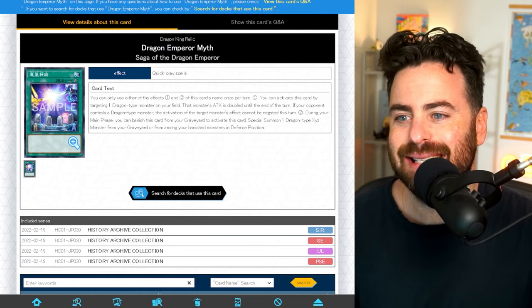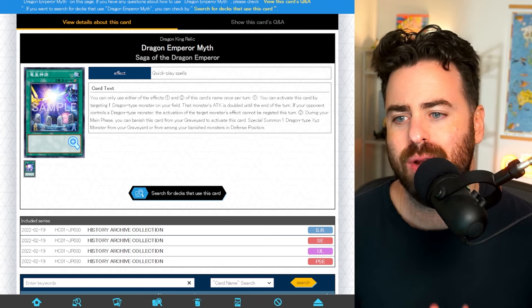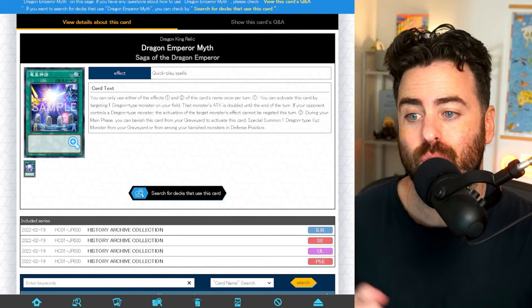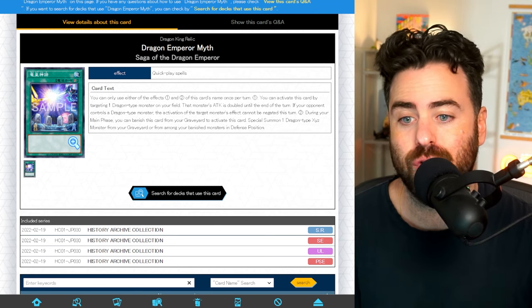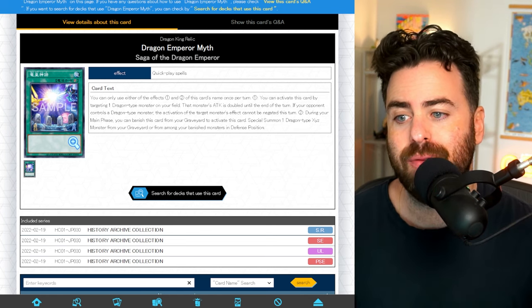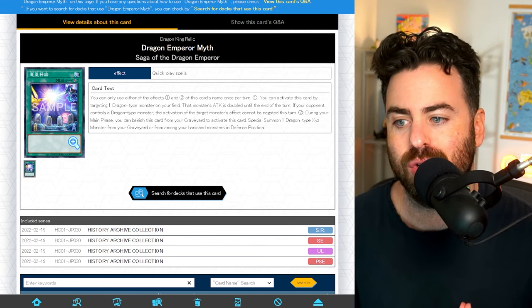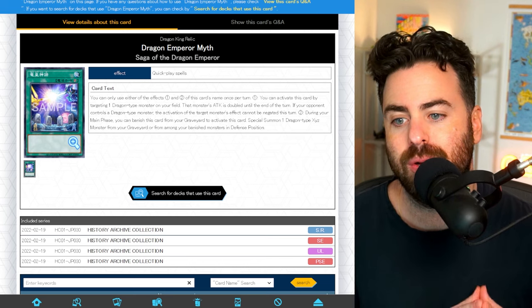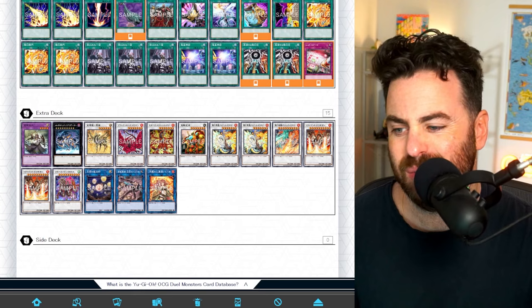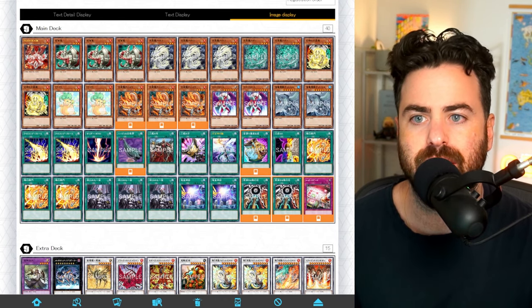And this is Saga of the Dragon Emperor. It's a quick play — you can only use one effect each once per turn. You activate it by targeting one Dragon monster on your field; that monster's attack is doubled until the end of the turn, and if your opponent controls a Dragon-type monster, the activation cannot be negated. During your main phase, you can banish this from the graveyard to special summon one Dragon Xyz monster from your graveyard or among your banished monsters in defense position. An Xyz monster — interesting tech in this deck.